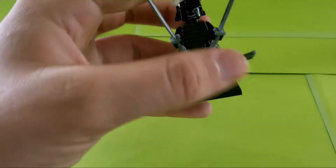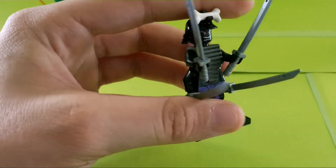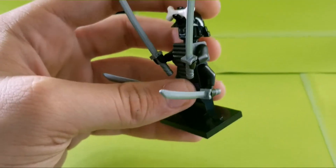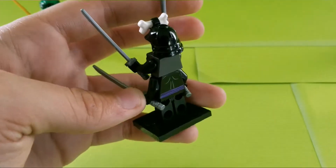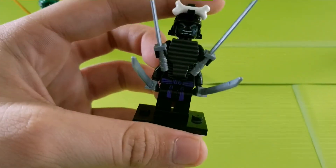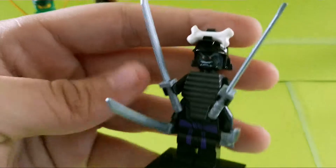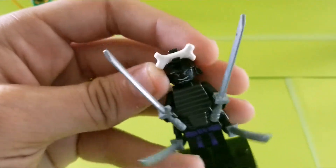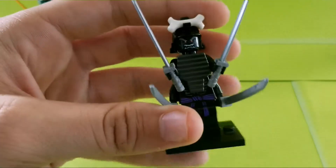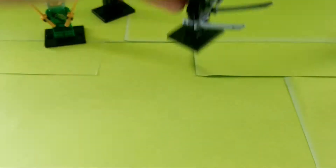You also get Garmadon, who also comes in the $20 spinner set, but he's still an awesome figure. He's very similar to the 2012 one — same pieces, just a different face print, which is a nice face print. There's no alternate face, but I like the helmet and the use of the katanas.